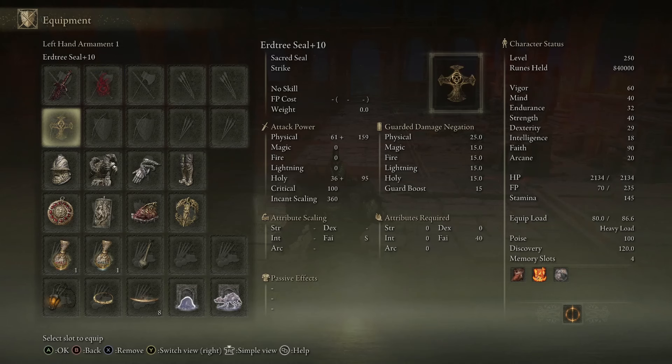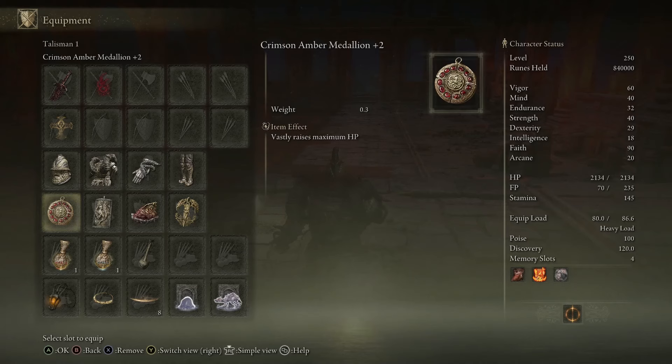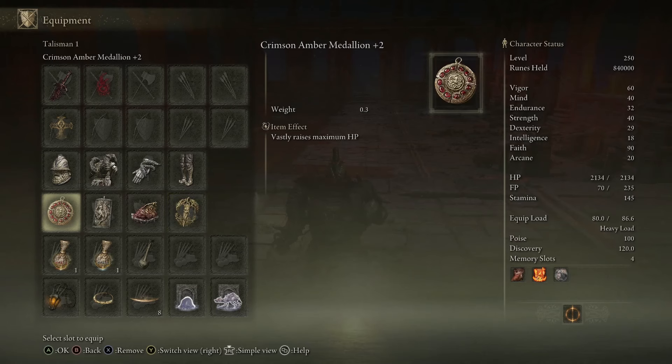I've also got the Erdtree Seal maxed out, and the Bull Goat helm armor — which is actually missable in the game. I did miss it, but I found a really cool Reddit community — I'll put it in the description — where people will trade you items. So if you've missed things you're able to get them, otherwise I would have had to start New Game Plus. I've also got the Crimson Amber Medallion Plus Two, the Dragon Crest Greatshield Talisman, the Shard of Alexander, and the Erdtree's Favor Plus Two.